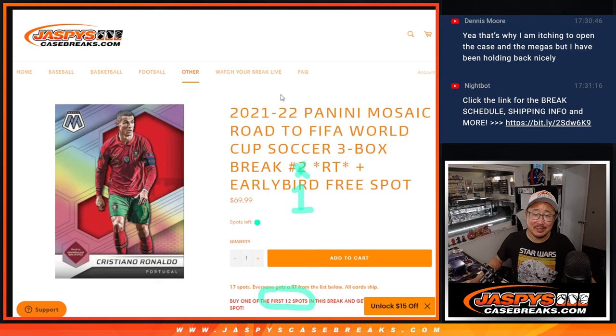Hi, everyone. Joe for Jaspi's CaseBreaks.com. Happy Thursday. Coming at you with 2122 Panini Mosaic Road to FIFA World Cup Soccer, a three-box random team break with an early bird giveaway.